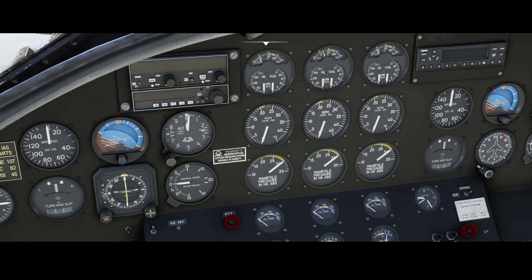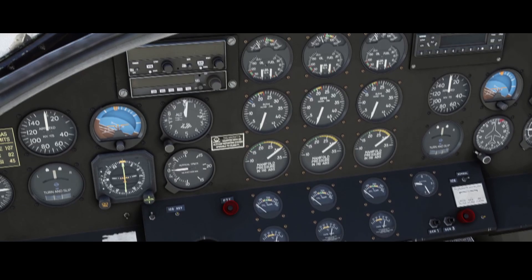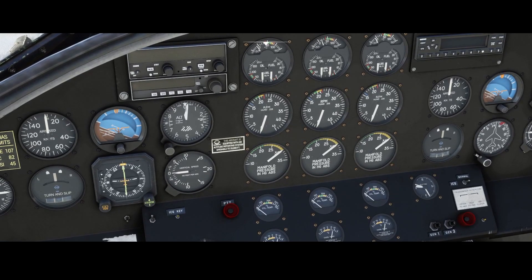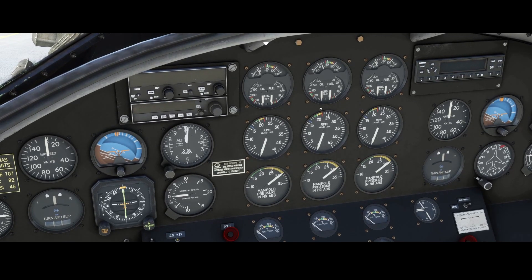Since we have three engines — engine one, engine two, engine three — keep that in mind. Make sure the RPMs don't go into the red. The same applies to oil, fuel, fuel temperature, and vertical climb speed showing how much we're climbing or descending. And here we've got the altimeter.